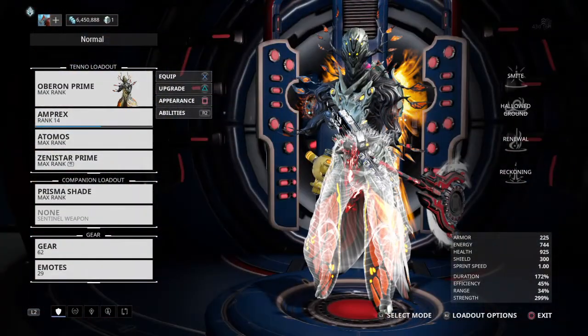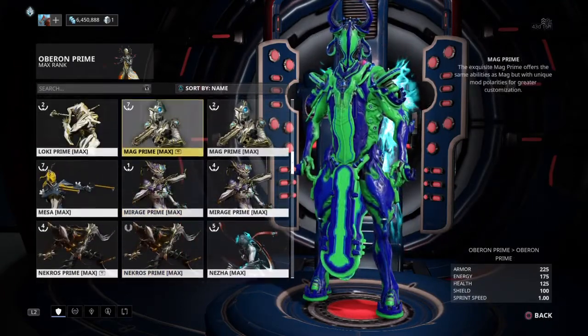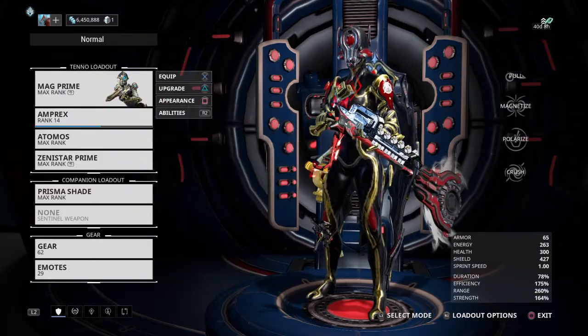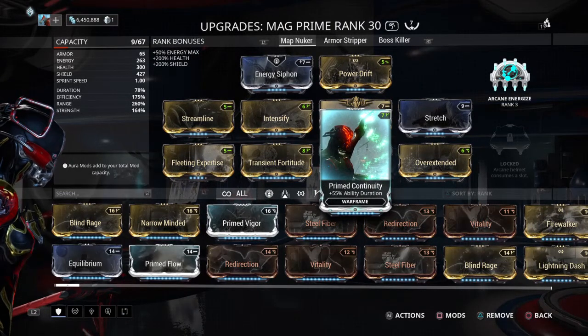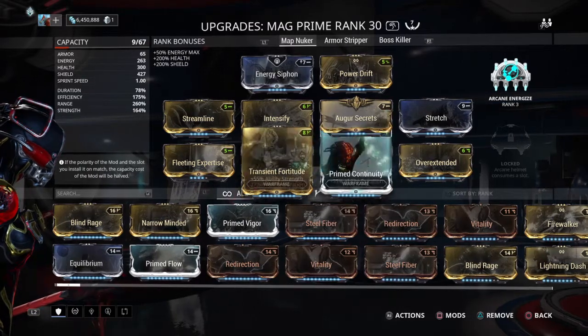Next on the list — you know it, you can guess it — my very absolute favorite frame of them all: Mag. The map nuker to end all map nukers. Strips armor, decimates shields, maps destroyed.